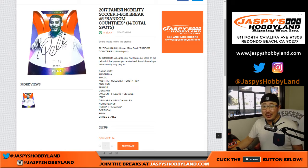Good afternoon, everyone. Joe here for JazzPeaceHobbyland. We are starting the day off with some Nobility Soccer — 2017 Panini Nobility Soccer, one box random country break number four from JazzPeaceHobbyland.com.